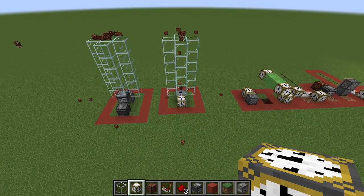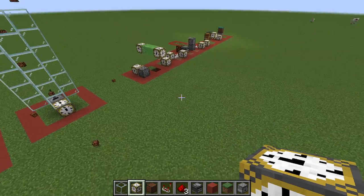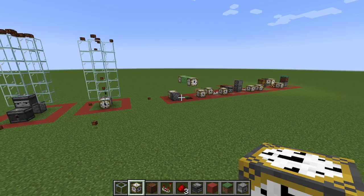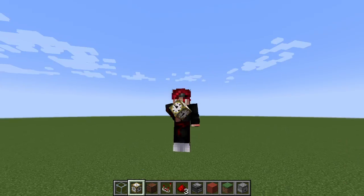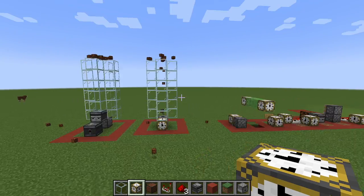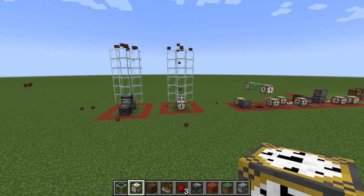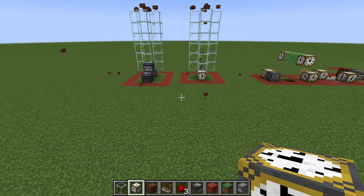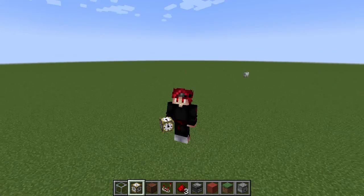It can be used for so many different things and could be an alternative in flying machines too, except it's constantly clicking. Unfortunately I kind of suck at making flying machines, so instead we're going to try and make a 3x3 piston door using this somehow. I don't really know how I'm going to do it, but I'll try — and if I can't, this is where the video will end.